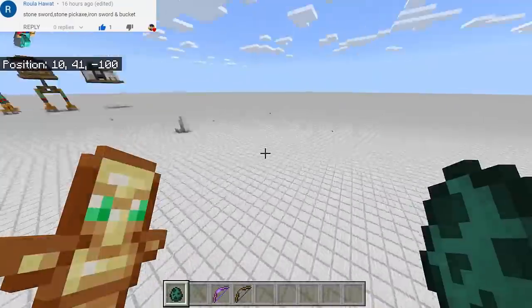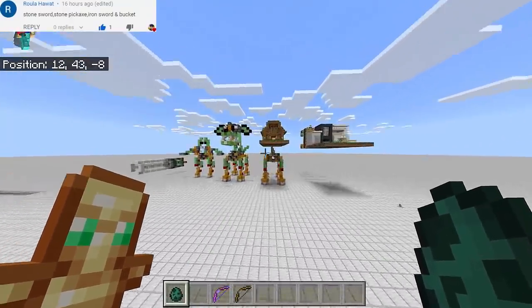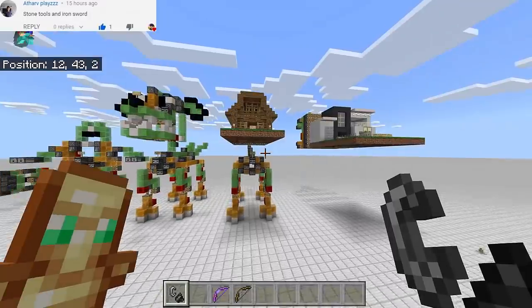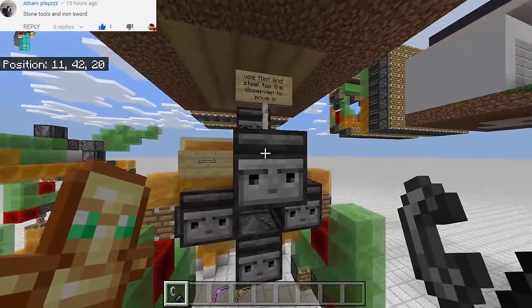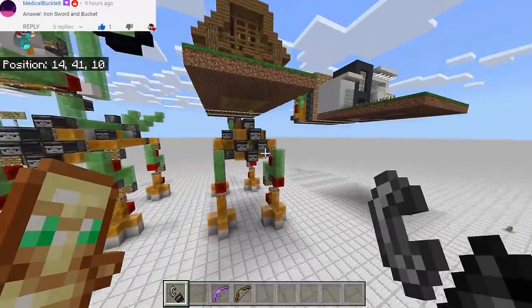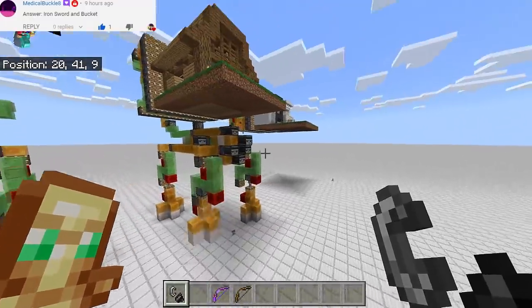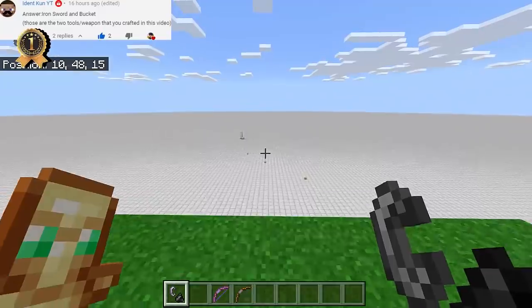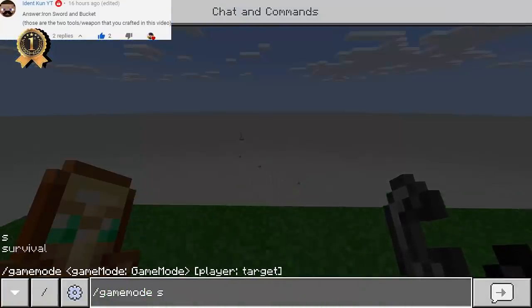We're gonna spawn the Prismarine Colossus right there. The walking house will walk toward the enemy. We also need the flint and steel — as soon as I activate it, all we have to do is tap the observer to move. There we go — it is now moving! That is so gorgeous. Now it's time to go to survival mode.